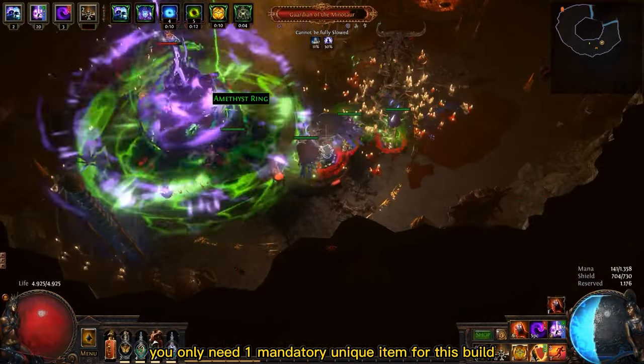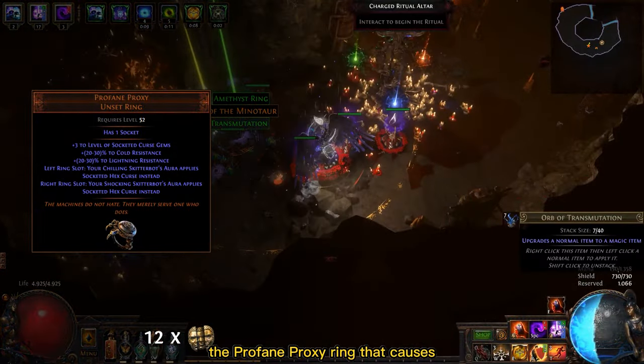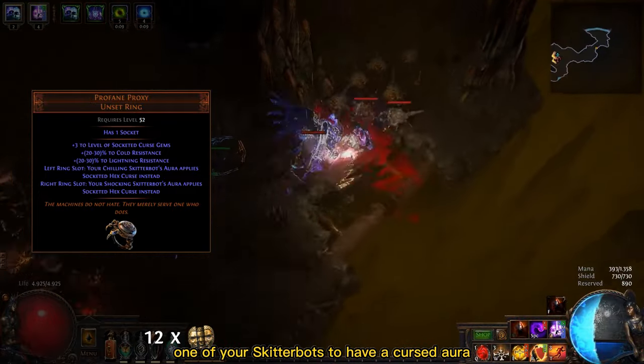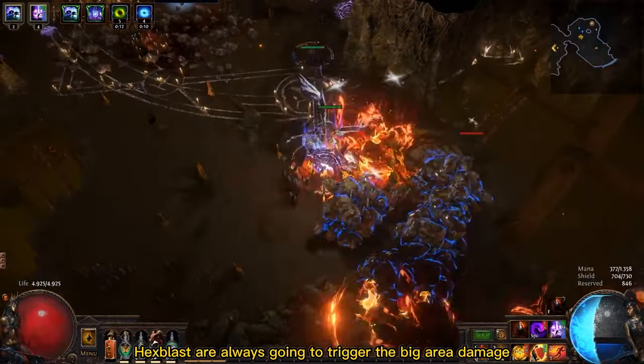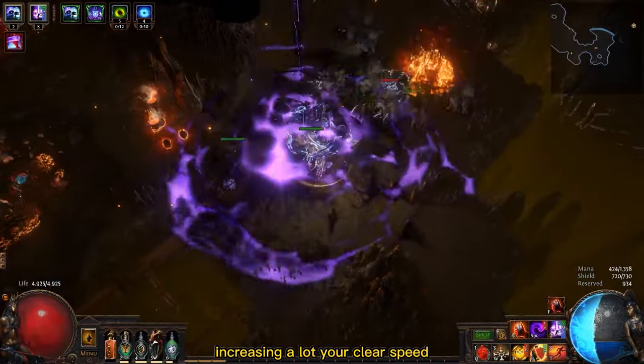You only need one mandatory unique item for this build: a Profane Proxy ring that causes one of your skitterbots to have a curse aura. This way, the enemies you hit with your Hex Blast are always going to trigger the big area damage, increasing your clear speed a lot.